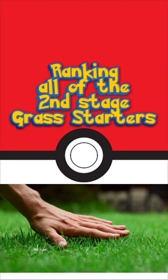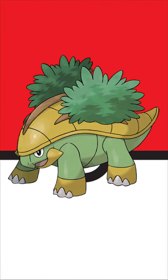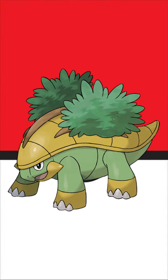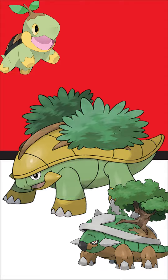Ranking all the second stage grass starters. In 9th place we have Groddle. Groddle's definitely the worst grass starter second stage out of all the other ones, and I just want to know why there's gold on it. Torterra doesn't have any gold, Turtwig doesn't have any gold, so why does he have gold?